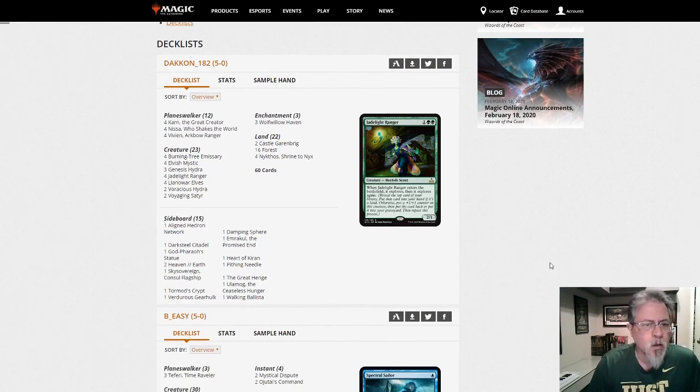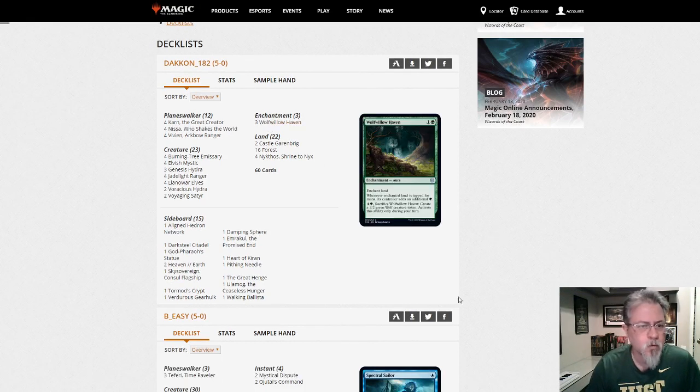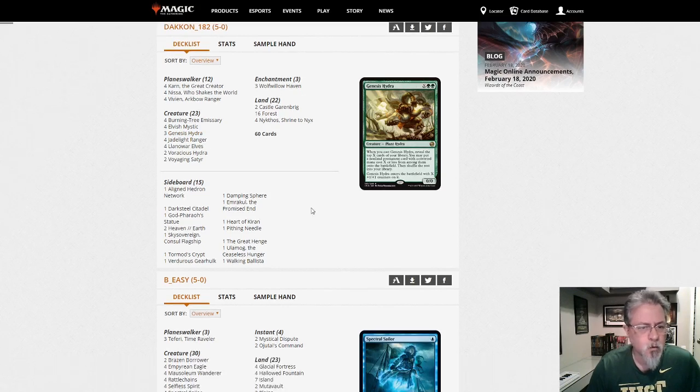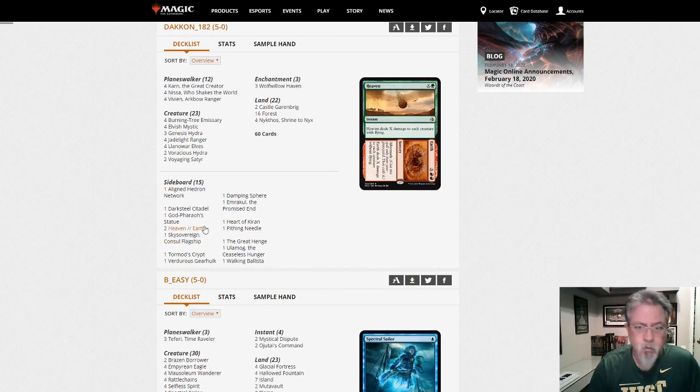Our first deck is the new Monogreen Walkers. Looks pretty straightforward. This one has three Wolf Willowhaven — I've been seeing four lately. Only two Hydras. It's got Genesis Hydra in this one, which I haven't seen too frequently. Sky Sovereign, and Heaven and Earth in the sideboard.